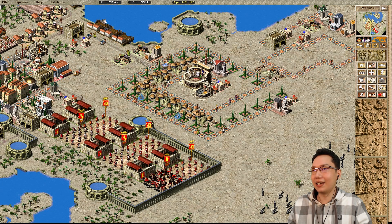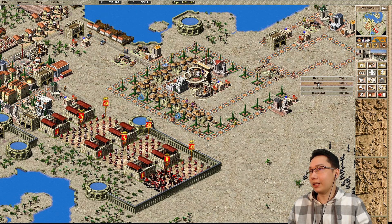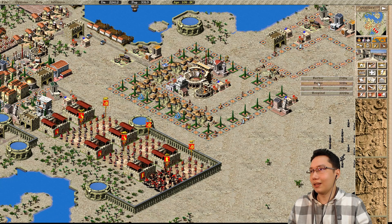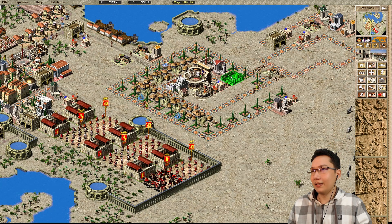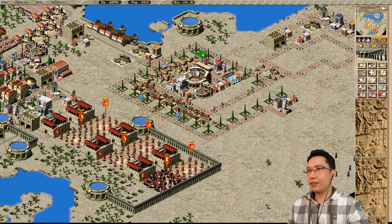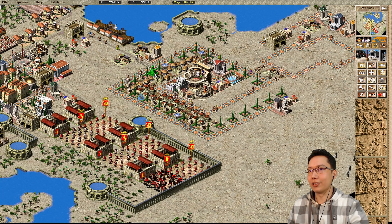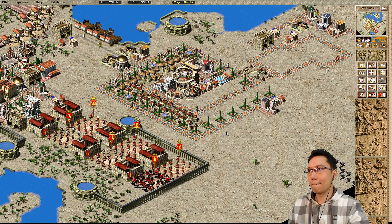Now the entertainers are spiraling into the housing block and they now need educational facilities — so a school. We can also give them doctors, and they're gonna need a bath as well. That should work. They're gonna need a barber, so let's drop that down as well. Those houses on the end aren't quite evolving, so a fountain goes there and then we can fill the rest with small statues. We'll put an oracle right there. Looks good.